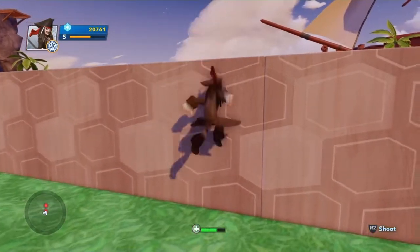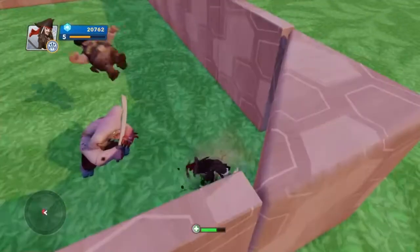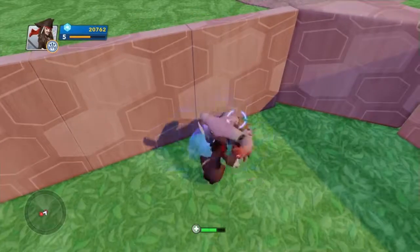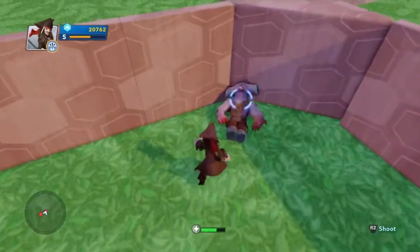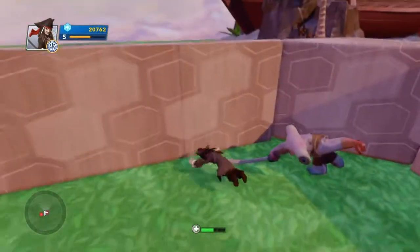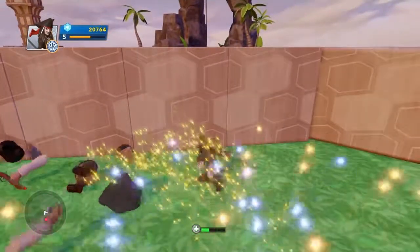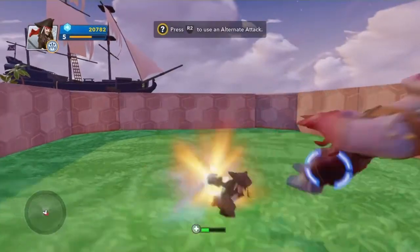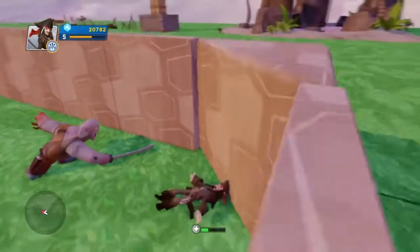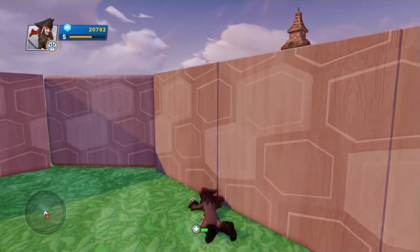There are only two left so let's get back in and take those last two out. There we go - let's slice them up. It really doesn't want to die - I guess this is one of the stronger ones in the game. He's now on his own so it might be a bit easier. Last shot - if I don't get him now I will just end the video.